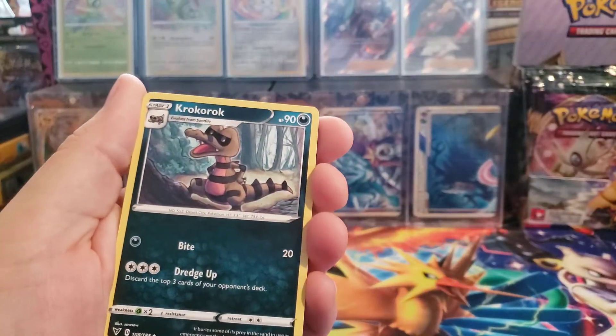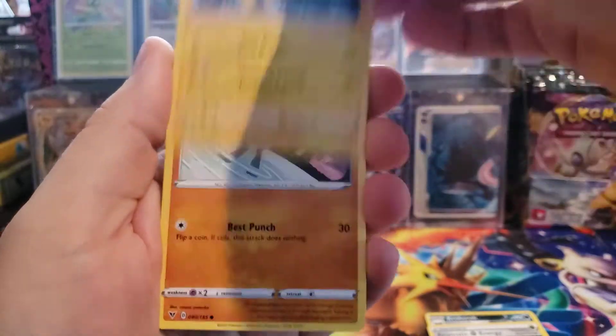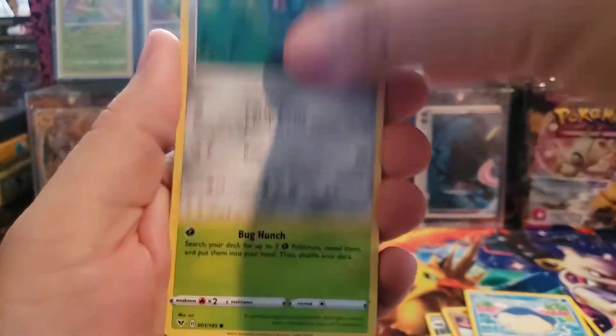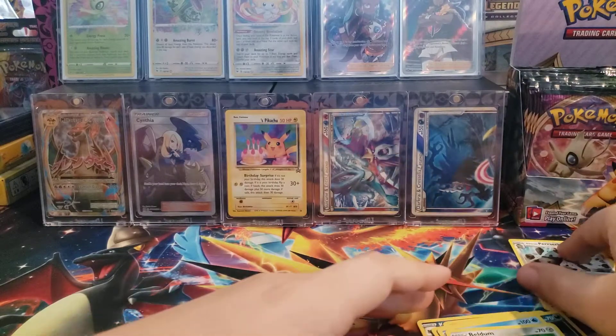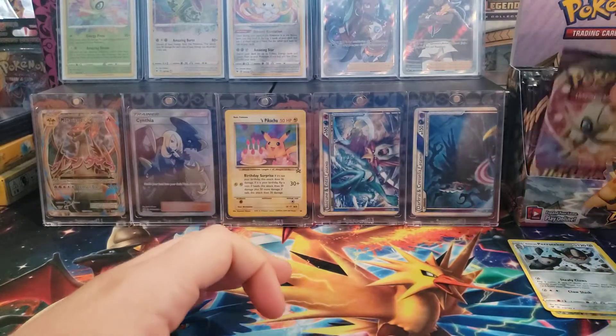Alright, so we have a Psychic Energy. I'll go through these kind of quick because there's a lot of packs to open. You've probably seen most of these common cards already. Versus Holo Talo and a Galarian Perserker. Let's start out not so great, it's okay. I have lots of packs.